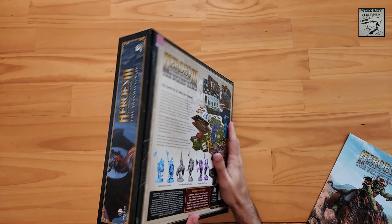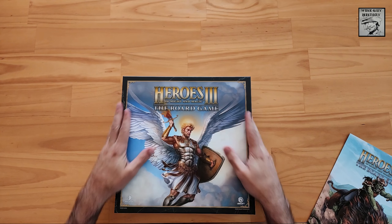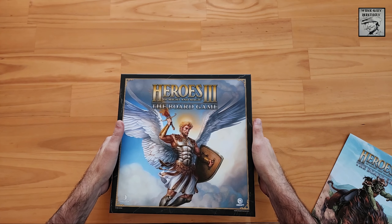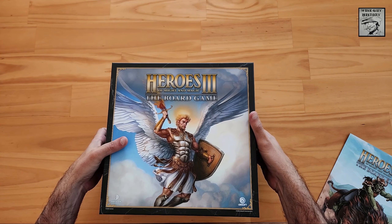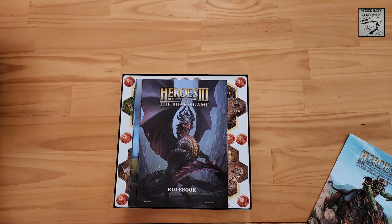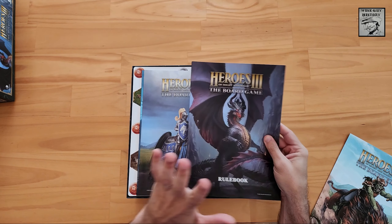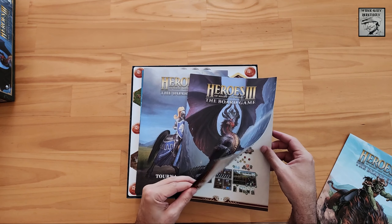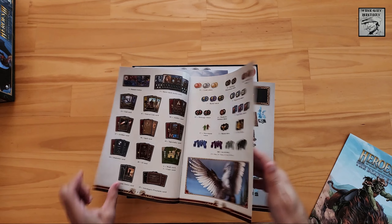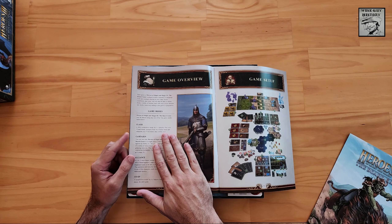The box is really nicely designed — a textured cover, really nice box art. As we crack this open for the first time very carefully, we can see the rulebook on top. There are several different ways to play this game. Let me see — game modes — this is very similar to the sample rulebook I saw.